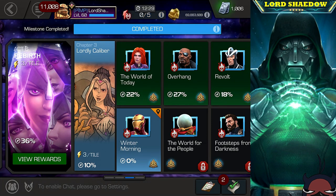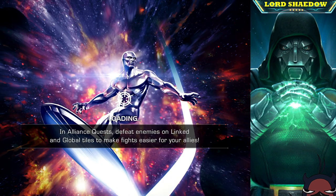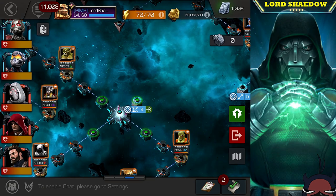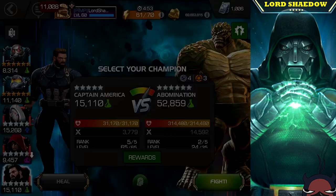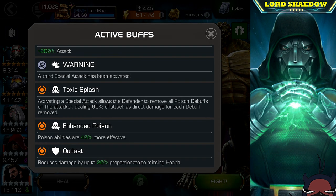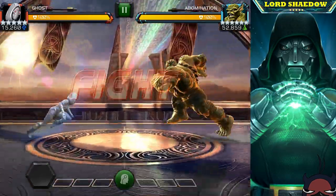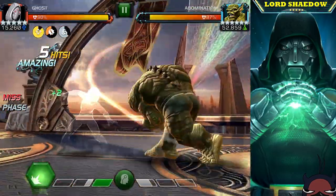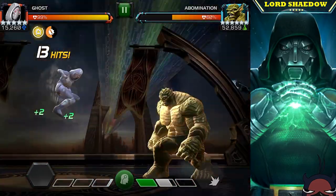Hey everyone, Shadow here, welcome to another Marvel Contest of Champions video. We're in Act 6.3, Quest 4, and I'm going to show you the path I think is the easiest for your initial clear — that one right there with Abomination. You're going to need someone to deal with this Abomination, someone poison immune, or like Ghost who can convert any poisons she gets into furies. This is a pretty straightforward path — each fight has its own specific nodes, no single path node to really deal with, so we'll look at each one as we progress.